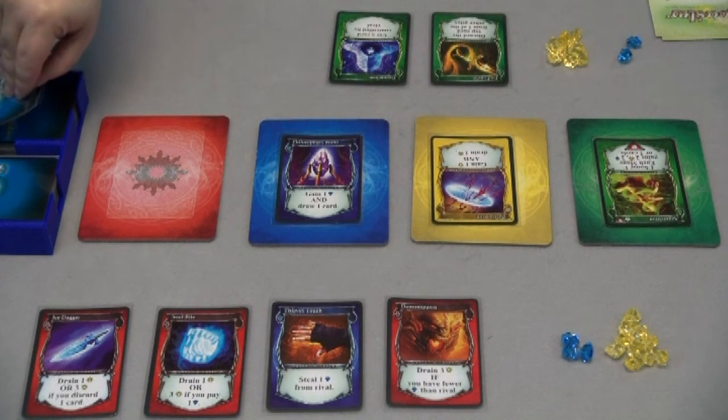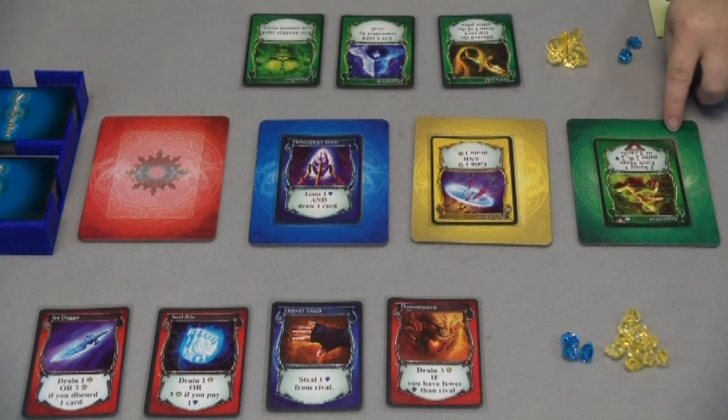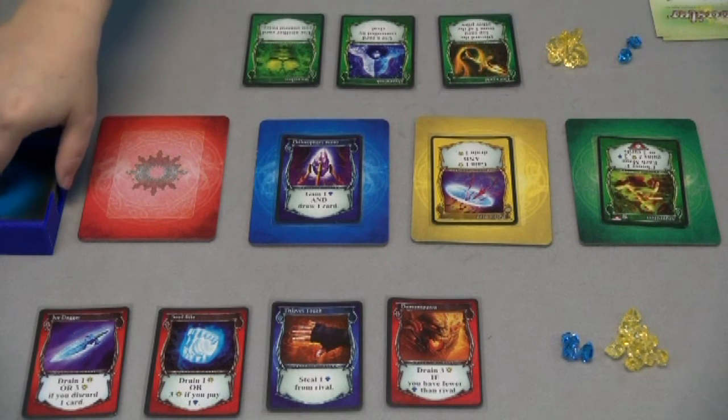On my turn I draw a card, and at the beginning of my turn I'm going to be able to choose for us to gain two life, two sapphires, or two cards. I'm going to choose cards.